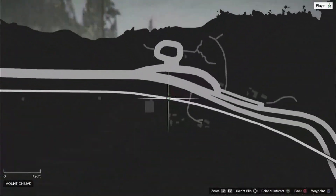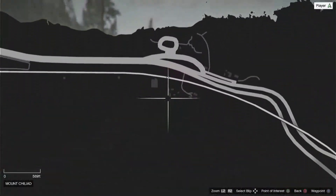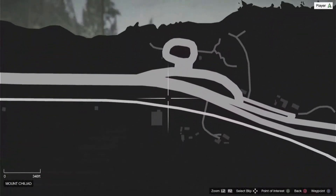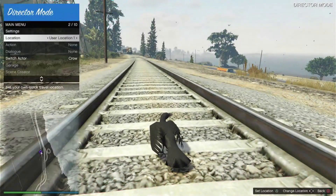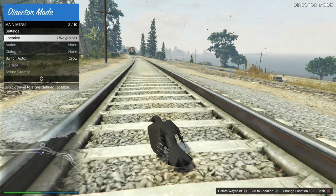You want to go to the very top of the map shown here to get to the railroad where the train is. Just pinpoint the location on the map, then go to your interactive menu, go to location, go left to select waypoint, then select to teleport.